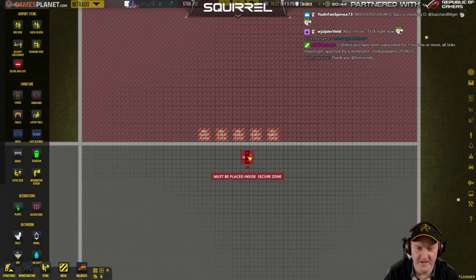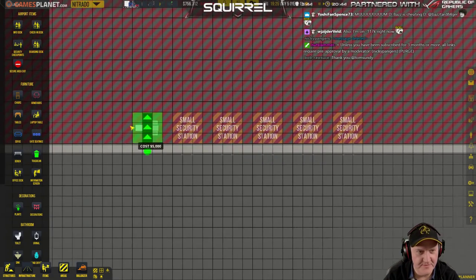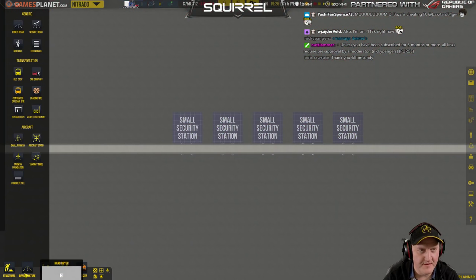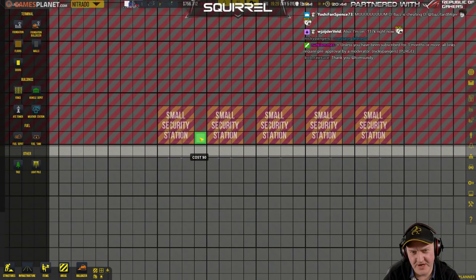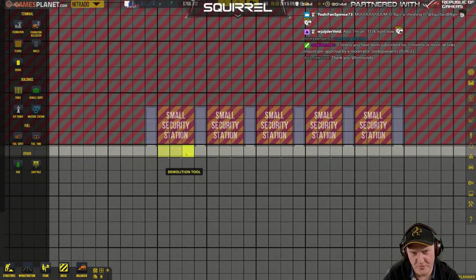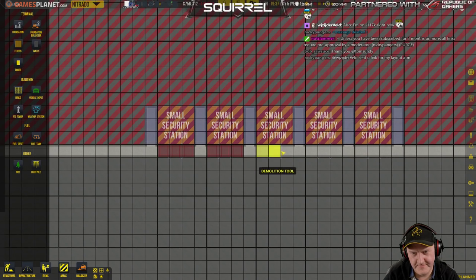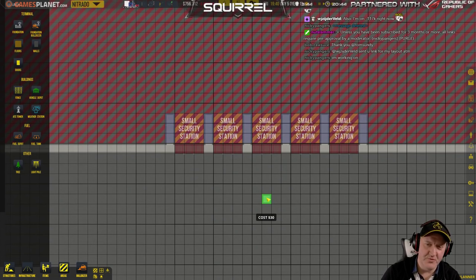Trying to think how many we're going to need — probably later on we're going to have to build bigger ones, but for now hopefully that'll do. Walls — now we need to build walls. I suppose it depends how you want to do this. It might look better like that and then just open up the front bit. I think that's what's going to look nicer.